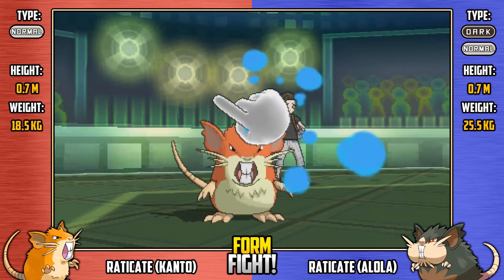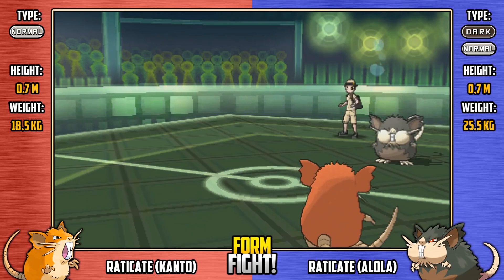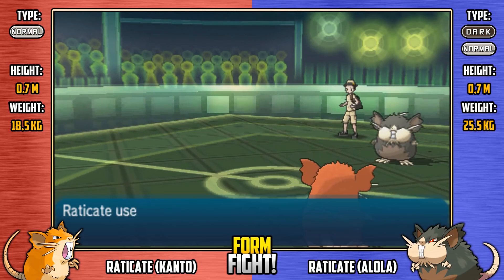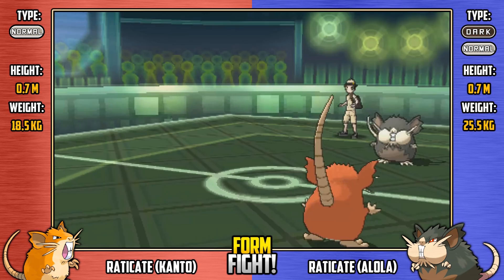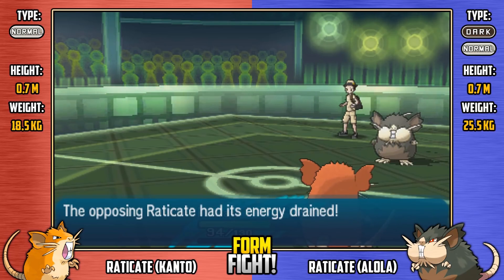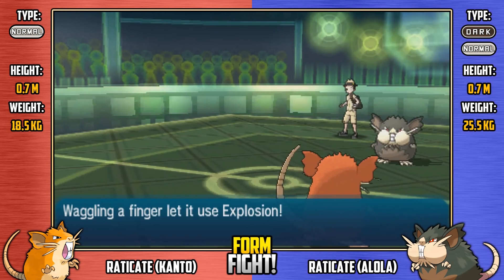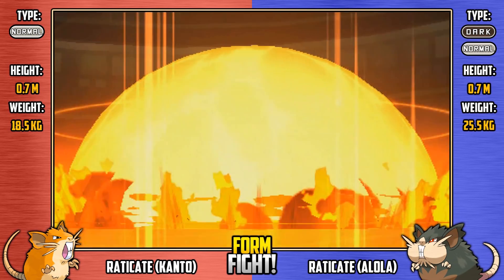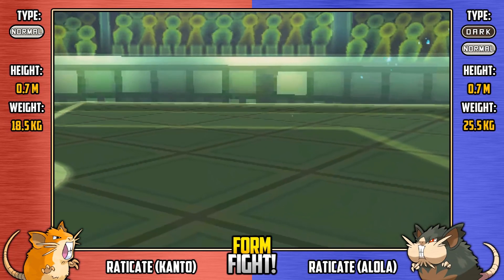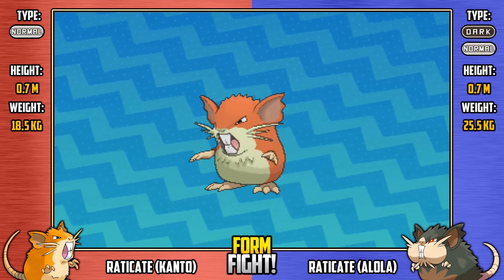So it's down to Shiny Kanto versus regular Alola. Shiny Kanto comes with Spore, putting Alola to sleep. That's probably the break that Shiny Kanto needed. In terms of HP these Pokemon aren't too far off, so no one has a real distinct advantage. Shiny Kanto goes for Giga Drain, but the special attack drops that have happened in this match have rendered Giga Drain pretty useless. Alola Raticate wakes up and goes for Explosion! Kanto's defense is not going to stand up to that — and it doesn't! But Shiny Kanto was the last Pokemon to faint, which makes it the winner! Kanto has won it, thanks to Alola throwing the game. That's incredible.